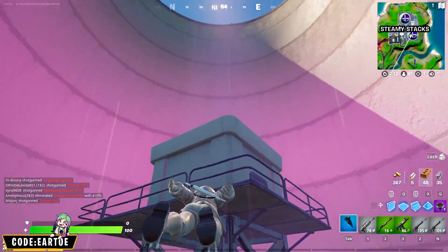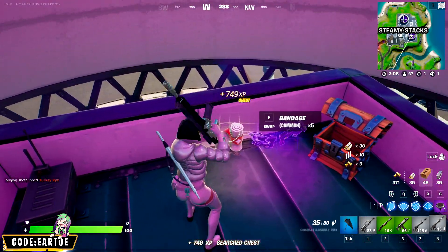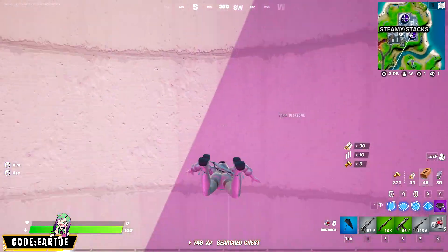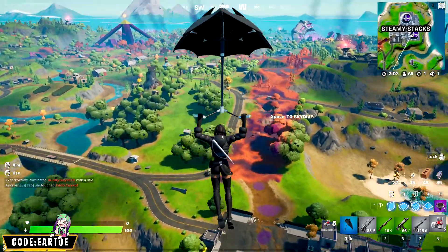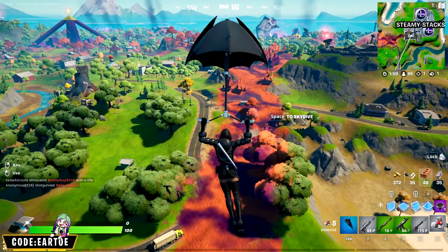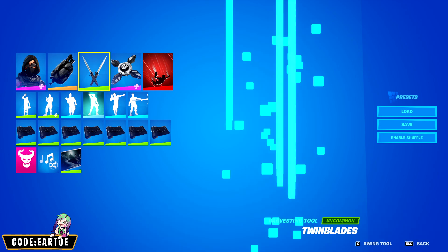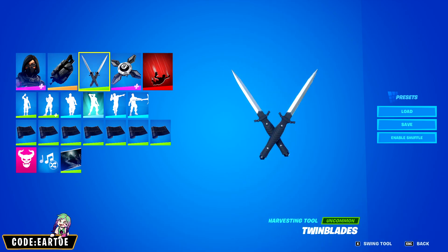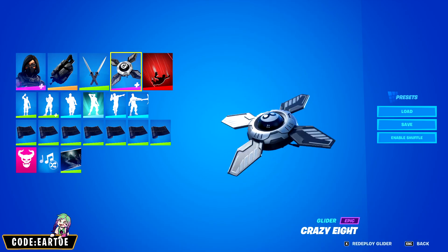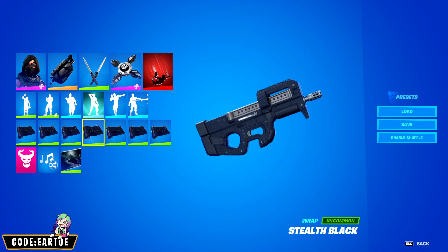We're back with another fashion collab in Fortnite — Moncler has entered the Fortnite island. In today's video we're covering both outfits and the back blings, so make sure to watch the entire video. Starting off we have Renee, and for the back bling: Assassin Pack, pickaxe: Coin Blades, glider: Crazy Eight, contrail: Zip Ribbons, and wrap: Stealth Black.